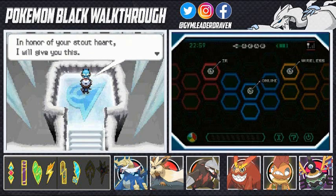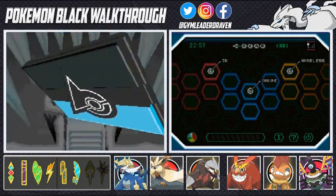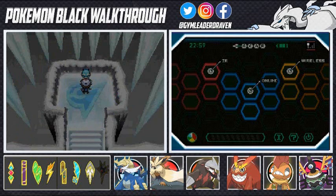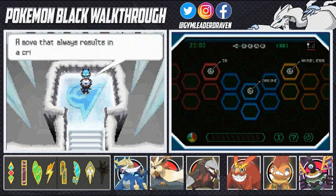Nobody evolves since they're all fully evolved. And he'll say: in honor of your stout heart, I will give you this. We get ourselves the Freeze Badge! We got one more badge to go — holy crud! You have seven badges now, which means Pokemon up to level 80 will obey you. And this TM will convey his regard for your accomplishments — Frost Breath, a very good move that always results in a critical hit.